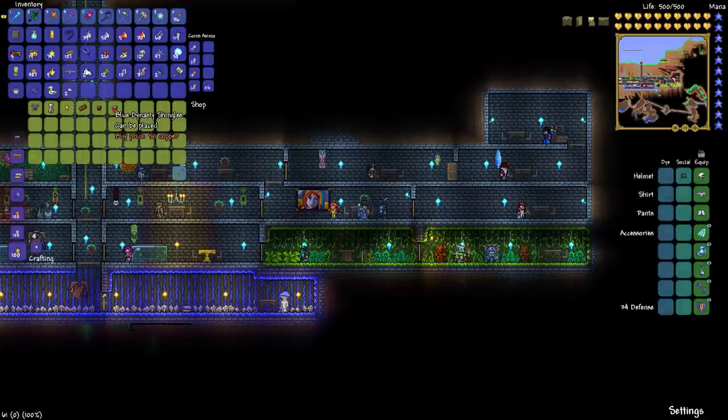Now, all these vendors will sell random things, so if he comes back again he may not sell these same things — it may be something different. That's just how this NPC works. He's very random. He'll show up as long as you have at least two NPCs. There's no set appearance for him, so you just have to keep waiting for him to randomly show up. And that's his deal — that is the Traveling Merchant.